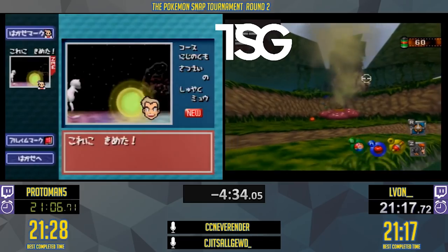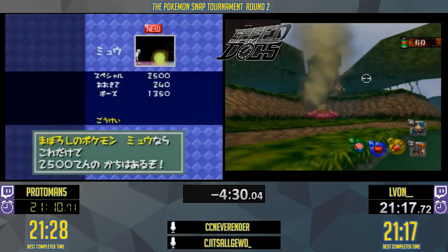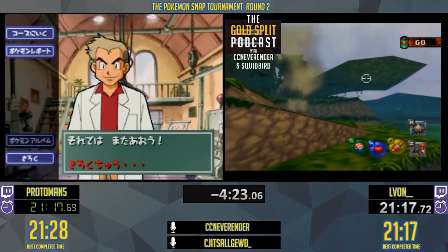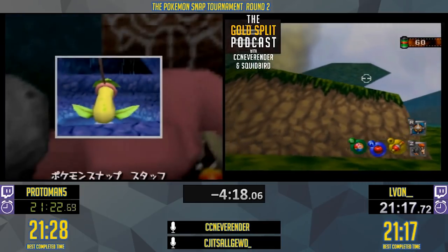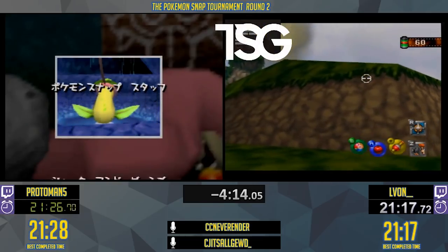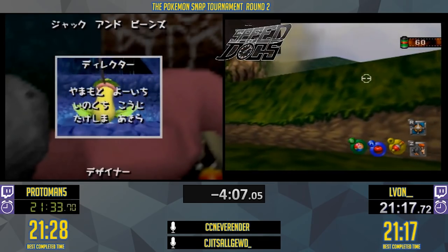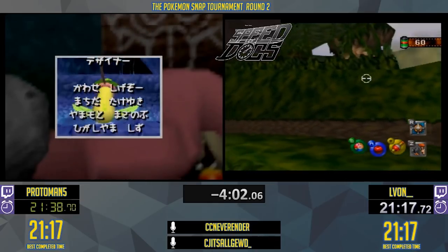But back to the tournament. Later in the second round, Proto Man got a huge upset by beating Levon literally by frames. This sent Levon to the loser's bracket, where he beat Alpha Delta Mike, Squidbird, Full Air, Xerix, and myself to advance to the finals. On the winner's side, Kuo had handily beaten almost everyone in his path.